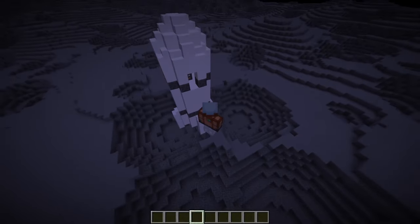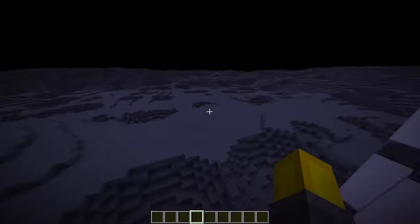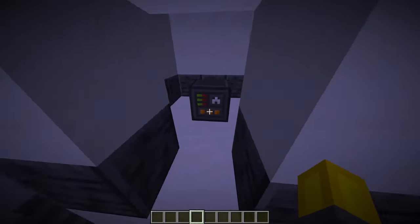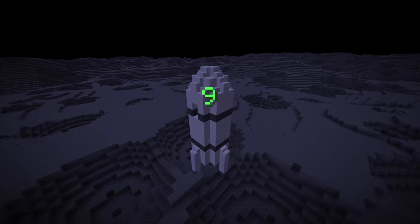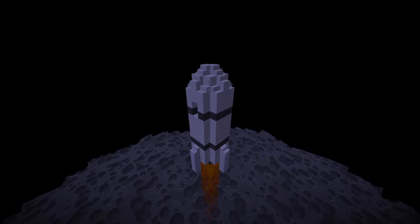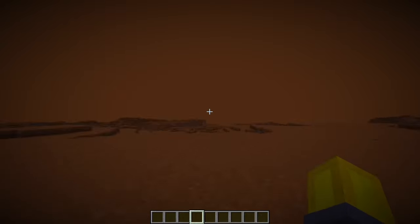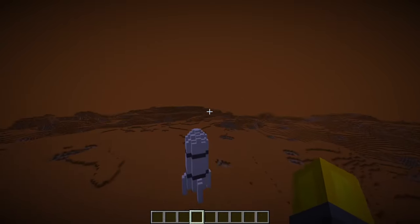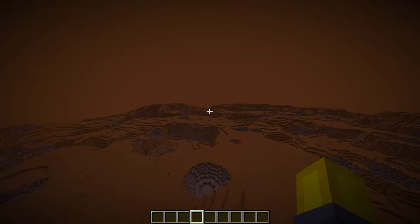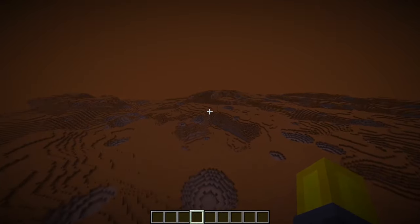That was everything you could find on the Moon, but we're not done yet — we of course still have Mars to explore. So let's select Mars as our destination and launch our rocket. And here we are, we've landed on Mars. I do think Mars is one of the better looking planets, as there's more variety in the terrain — it's not as flat as on the Moon.